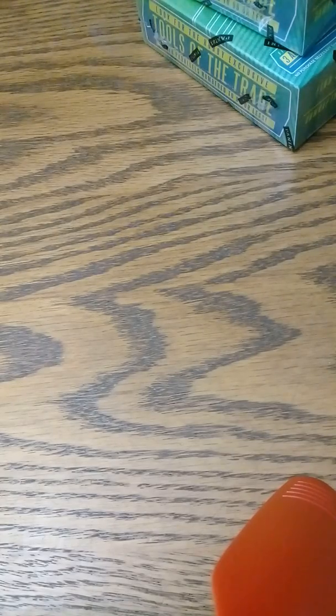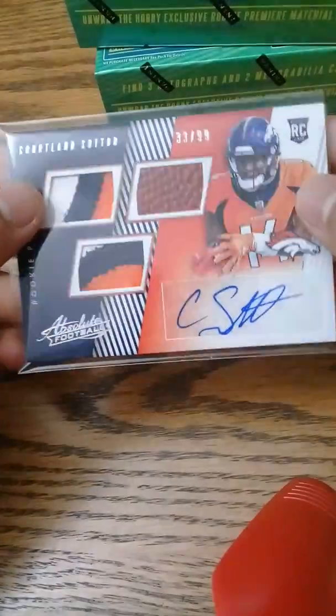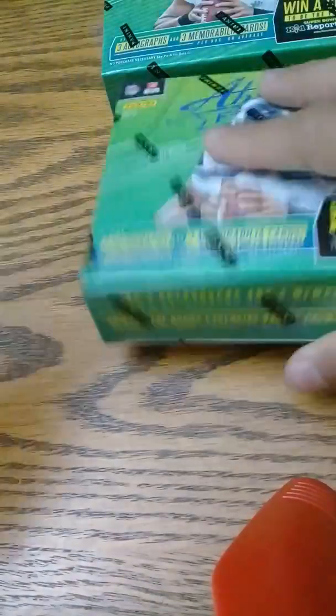What's up guys, sorry for that. I'm going to have to make two videos on this — my phone almost died so I had to plug it in. This is a continuation with two more boxes of this absolute football. The first box I hit Cortland Sun RPA out of 99, a nice patch, and Dalvin Cook out of 65. So two more boxes.